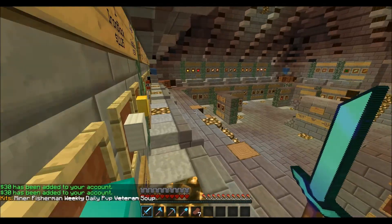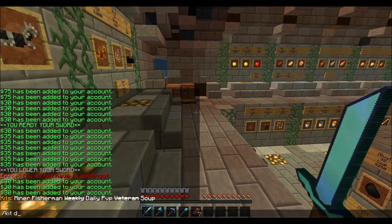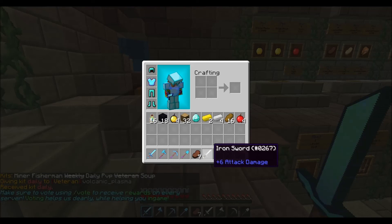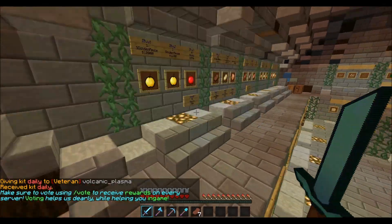Of course you get your kit daily and such, which gives you some pretty awesome stuff. I have kit daily available, let's check that out. Kit daily gives you some iron tools, some more diamonds, gold, and more food — that's pretty much all, but still pretty good for each day.